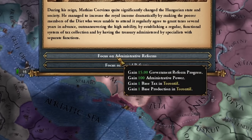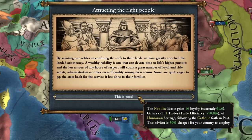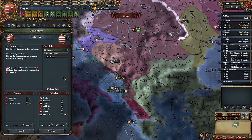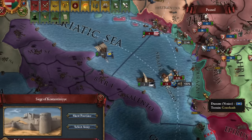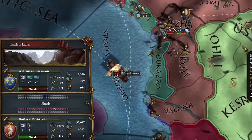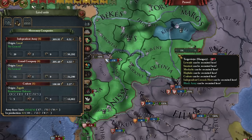Further reforms of Matthias — I focused on administration. The country's expansion continued and my ruler also attracted the right people to the court. After modernizing the Hungarian cavalry, I attacked Ragusa, which was allied with France. I hoped France wouldn't reach me quickly and didn't anticipate that they might try to reach me by sea. However, they were met by my vassals' army. They took a good defensive position, but I also invested in the Black Army. This started the Hungarian games.